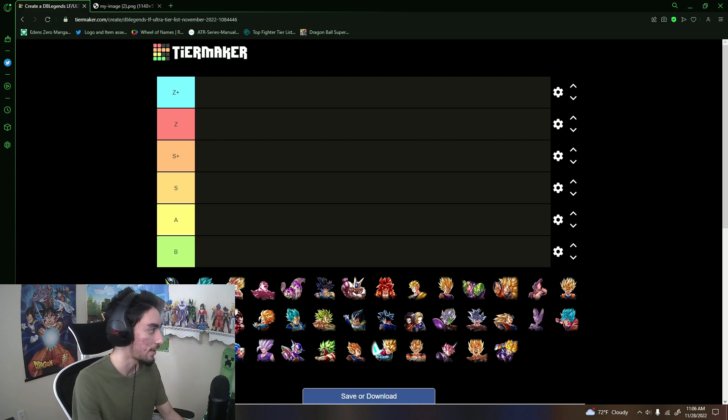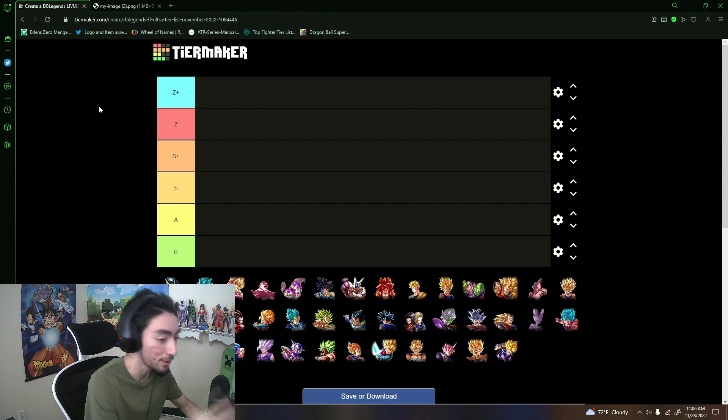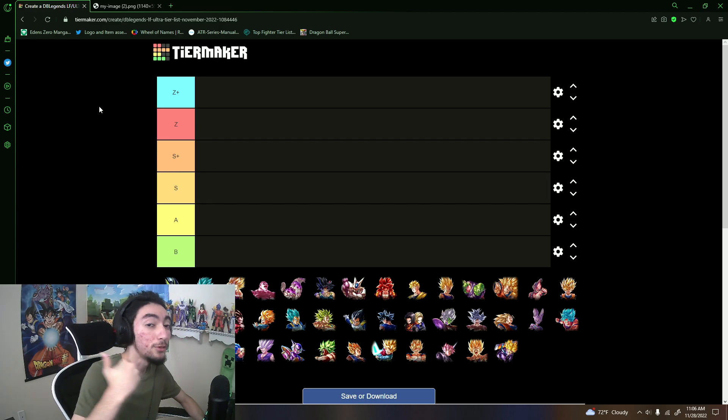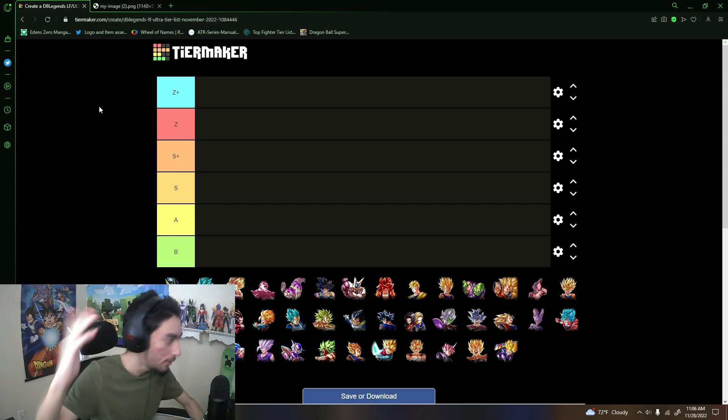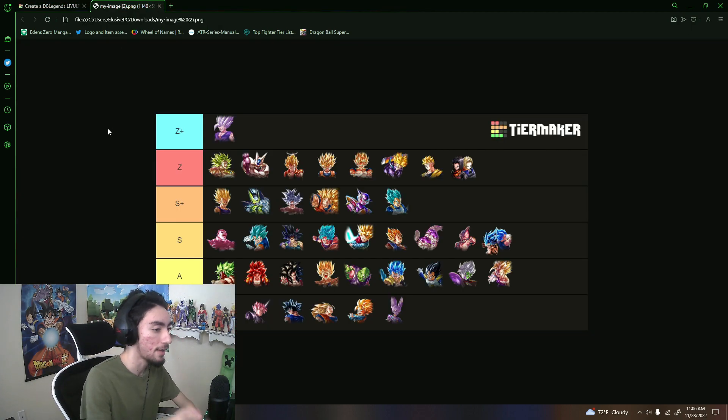We have a total of 40 units to go through, so I'm going to try to get through them as quickly as possible so the video isn't too lengthy. I'll pull up last month's tier list as usual, just to compare — Z tier, S+, S tier, and so on. Evolution Blue Vegeta is right behind my face cam but it is what it is.